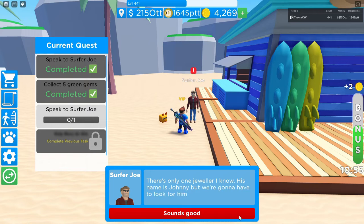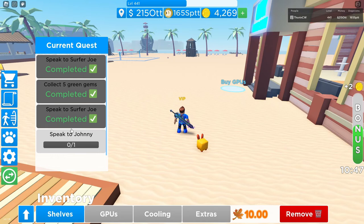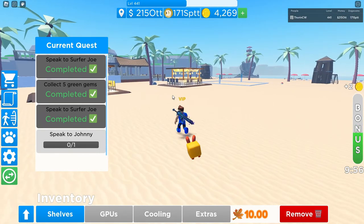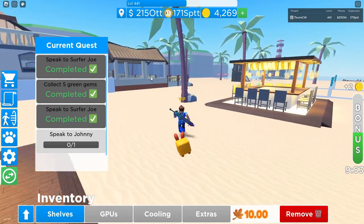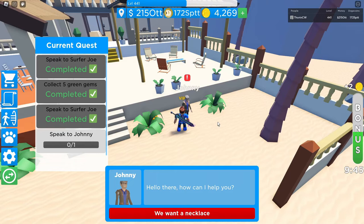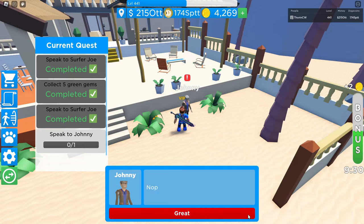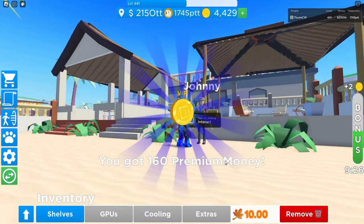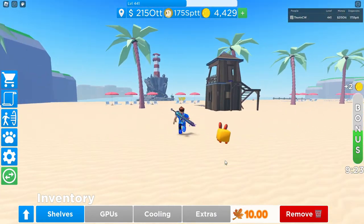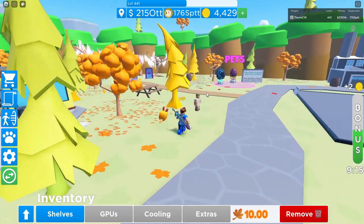'There's only one jeweler I know — his name is Johnny — but we're gonna have to look for him.' 'Sounds good.' So as you can see, it says speak to Johnny to get the necklace made. Johnny is situated just over to the left, just behind these little houses. Here's Johnny — 'Hello, how can I help you?' 'We want a necklace.' 'We have some gems and wanted you to make us a necklace.' 'Sure, I'll have it delivered to the mermaid directly.' You get 160 premium Dogecoin as a reward!